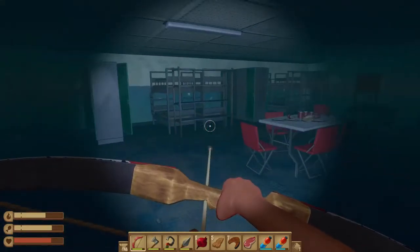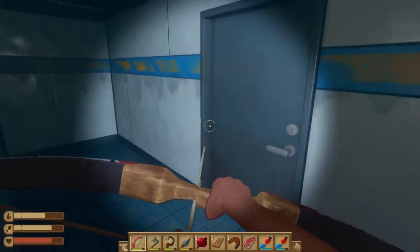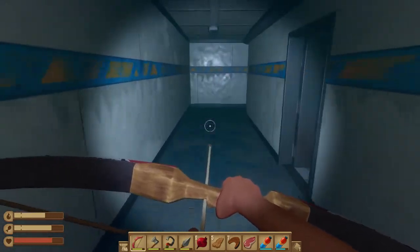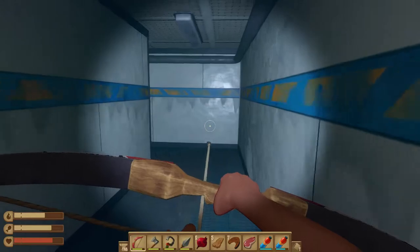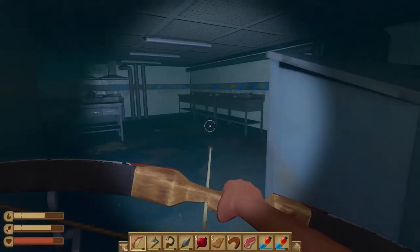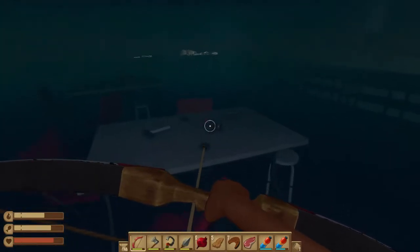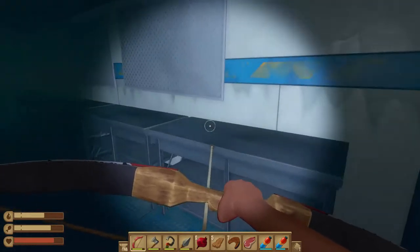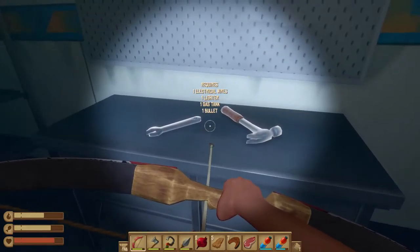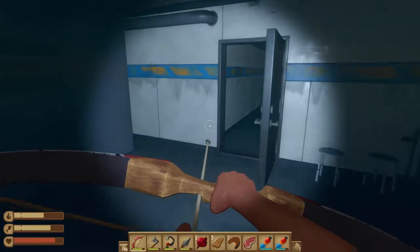We got the bullet. Let me go back first - let me just check something. Bathroom has nothing. Requires 5 mechanical parts. I think we got 3 - we still need more. Let's go up.